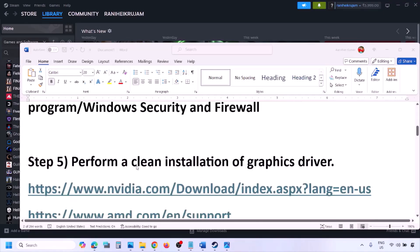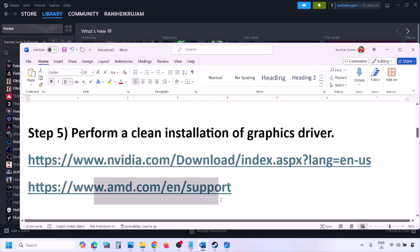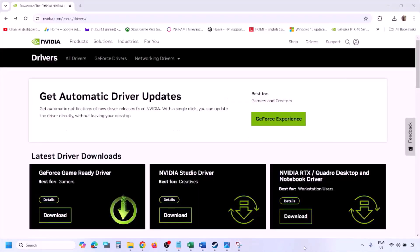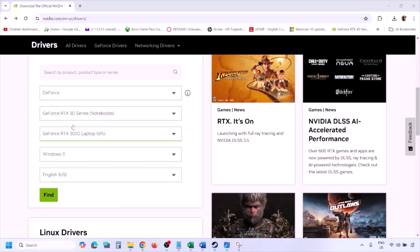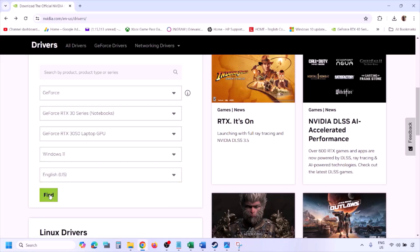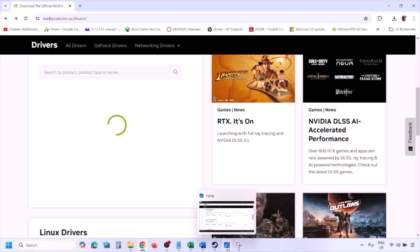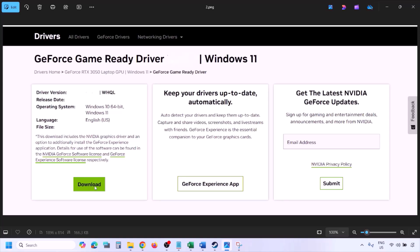The next step is to perform a clean installation of your graphics card driver. If you have an Nvidia card go to the Nvidia website; if you have an AMD card go to the AMD website. On the Nvidia website, select your graphics card and the correct operating system, click Find, then click View on the latest GeForce Game Ready Driver, click Download, and let the download complete.